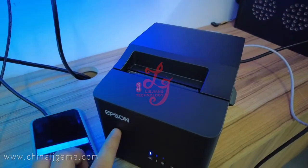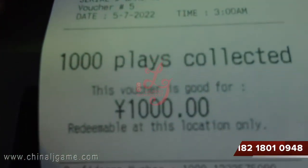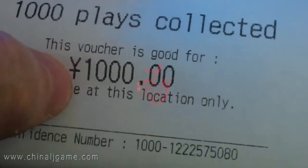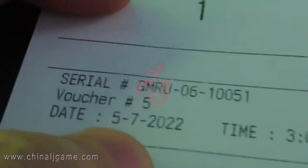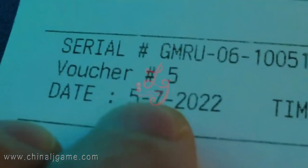Five, four, three, two, one — okay, so there is one thousand credits. When I press the button, the paper is printed out from this device showing one thousand. Also there is a timestamp — you see the time is already adjusted to American time, the Houston or Florida area. 2022, May 7th — today's date when the ticket is printed.